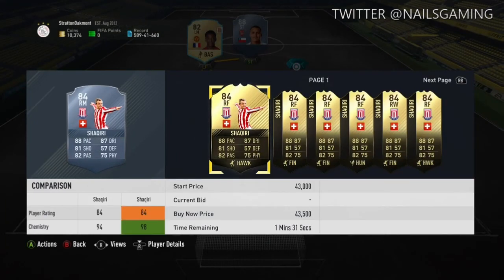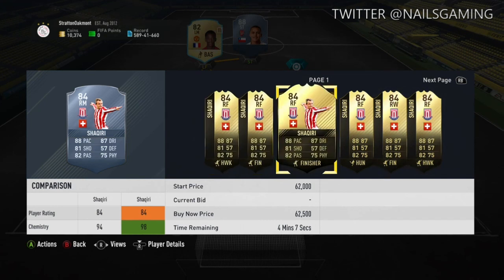Leading off the team at right forward we have Inform Shaqiri — 88 pace, 81 shooting. He's an absolute beast as well. Thank you for watching, subscribe to the channel, leave a comment. Peace.